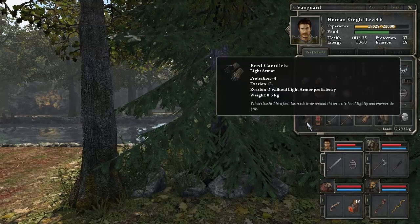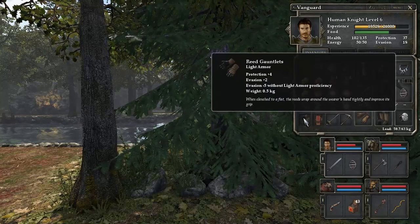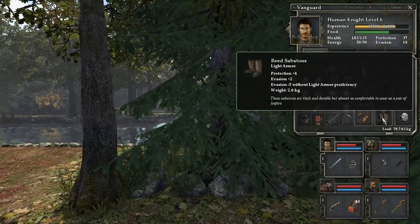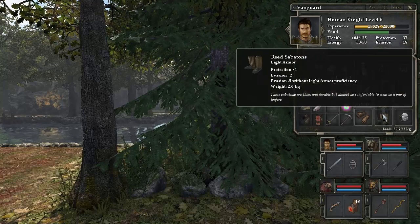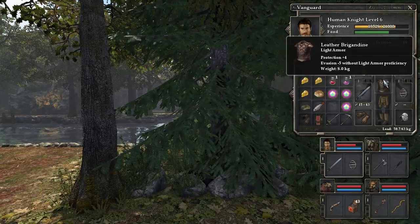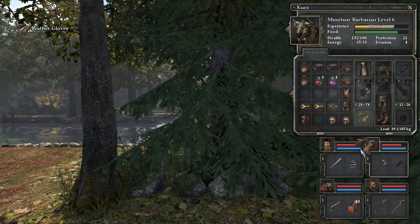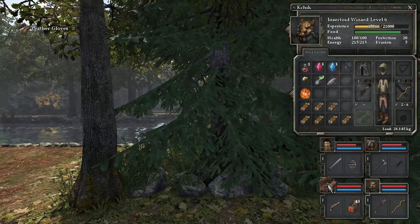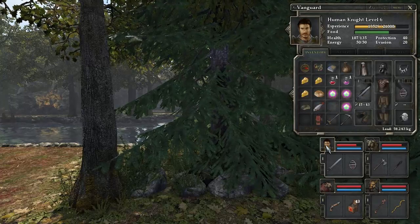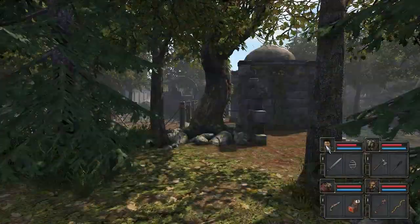The Reed Gauntlets — plus four protection, plus two evasion, same as before. When clenched to a fist, the reeds wrap around the wearer's hand tightly and improve its grip. These sabatons are thick and durable but almost as comfortable as a pair of loafers. This leg mail is very flexible despite its thick construction. Let's put on the reed gauntlets — anybody can wear these gloves with no restrictions. We'll give them to our mage because they're still the most vulnerable of our party. Awesome — we're finding more cool stuff, I like what we're doing here.